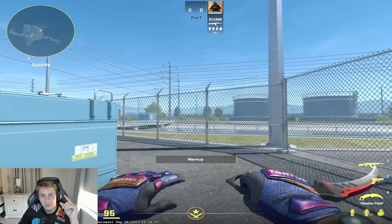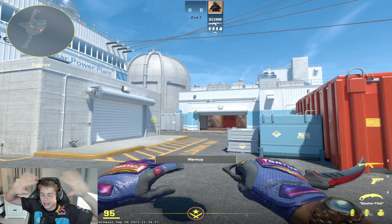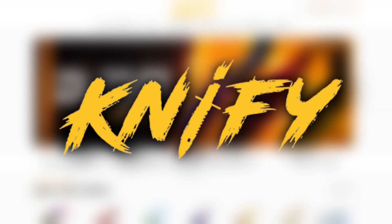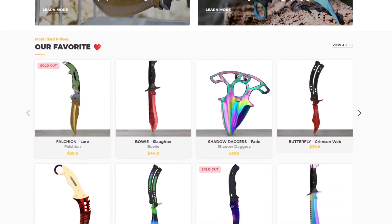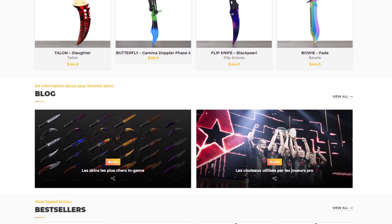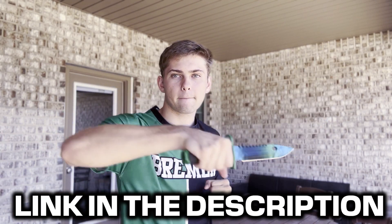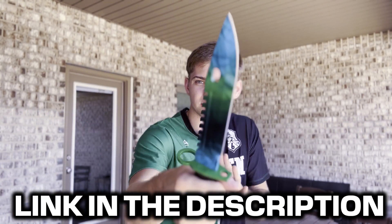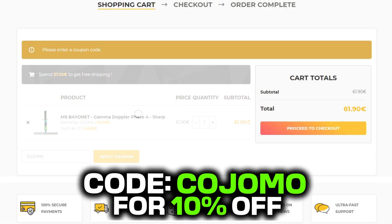Thank you to Knifey for sponsoring this video. If you do not know what Knifey is, they are a company that sells extremely high quality replica CSGO knives that come in a large variety of different finishes. They ship internationally and have some really unique customizations like name tags and stat track numbers. If you click the link in the description, you can check them out and find a knife for yourself or your friends. I personally think that the M9 Doppler is the coolest knife and provides the best value. Make sure to use code COJOMO for 10% off.